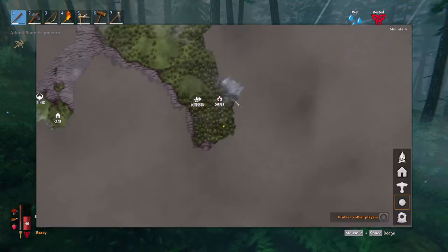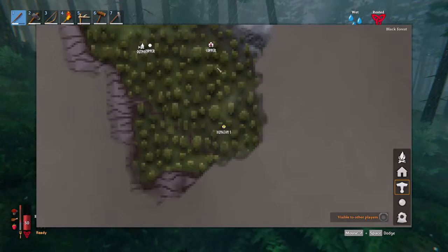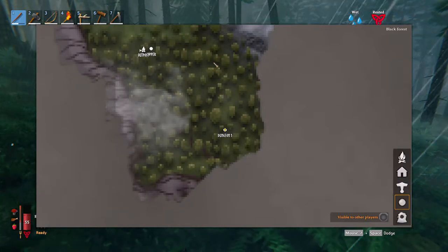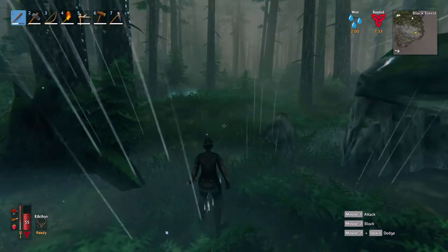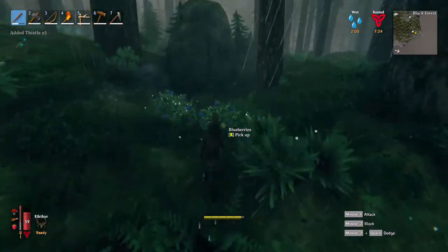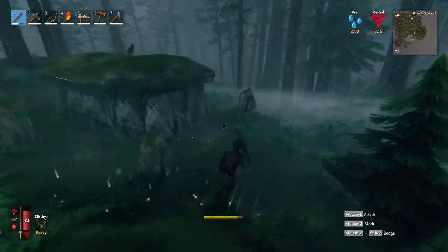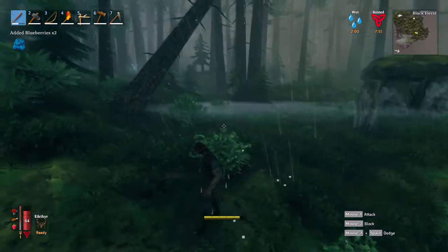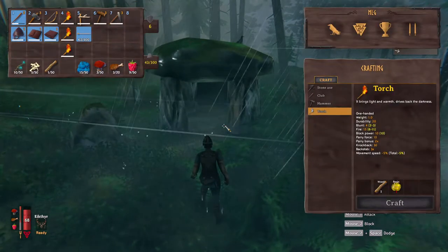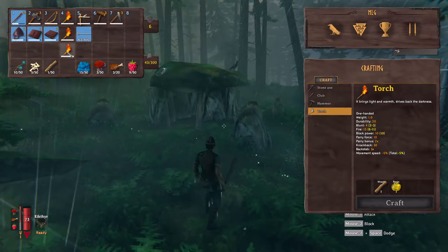Okay, so we found one. I'm going to mark it — let's do 'Dungeon One.' How do I remove this? I don't really want this pin. There. I need to heal up for a sec, so I'm going to run around and collect things. I don't think I can eat anymore.